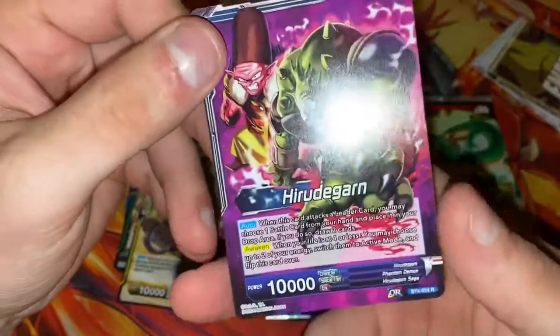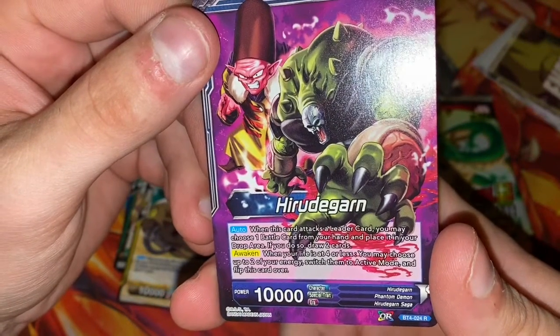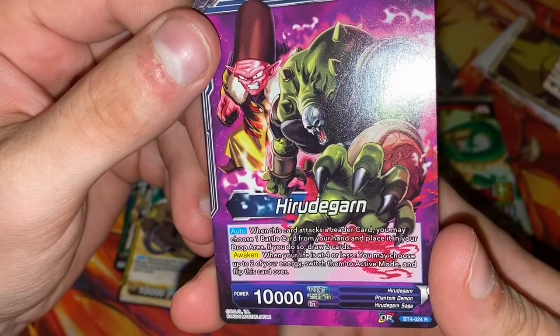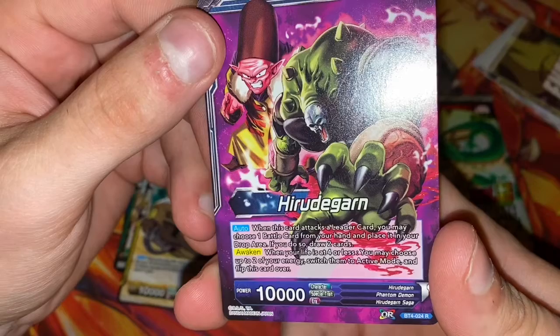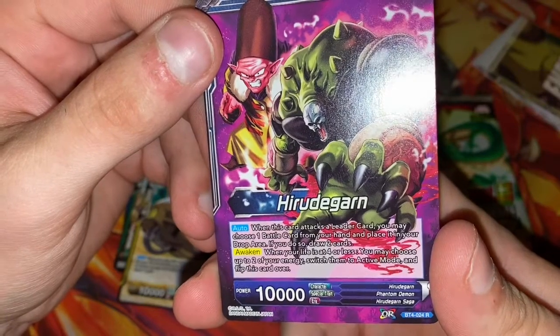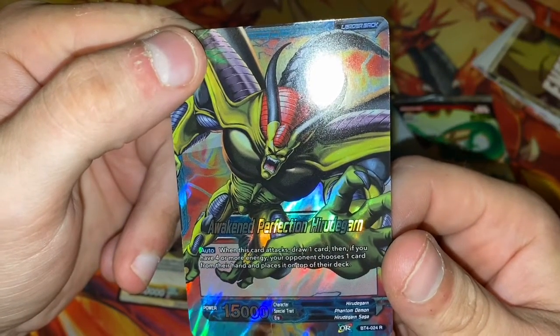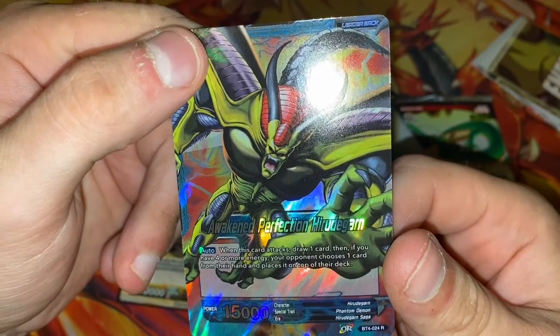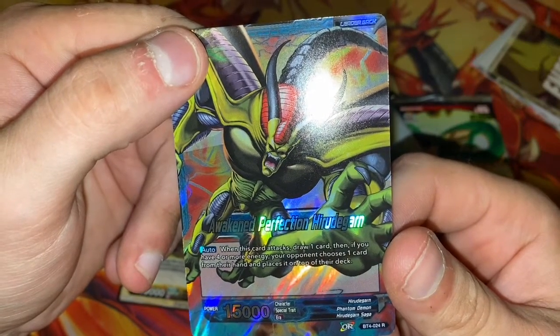Its skill is: when this card attacks the leader card, you may choose one battle card from your hand and place it in your drop area. If you do so, draw two cards. You awaken at four life or less — you may choose up to two energies, switch them to active mode, and flip this card over. When this card attacks, draw one card. Then if you have four or more energy, your opponent chooses one card from their hand and places it at the top of their deck.